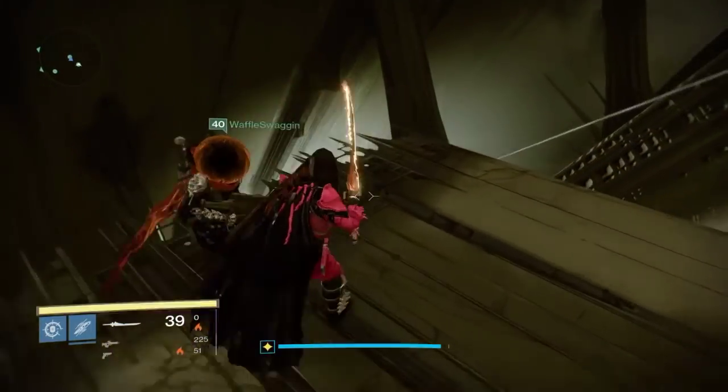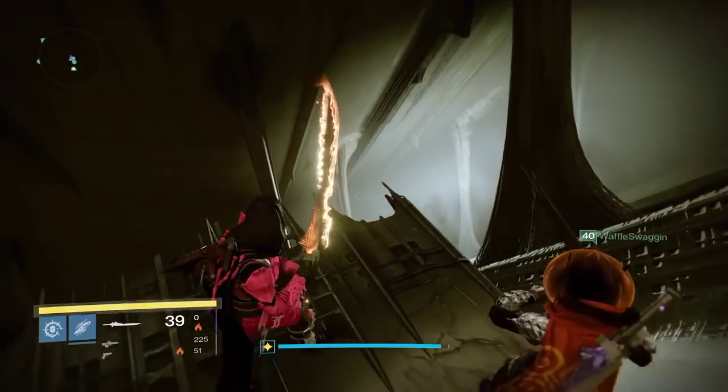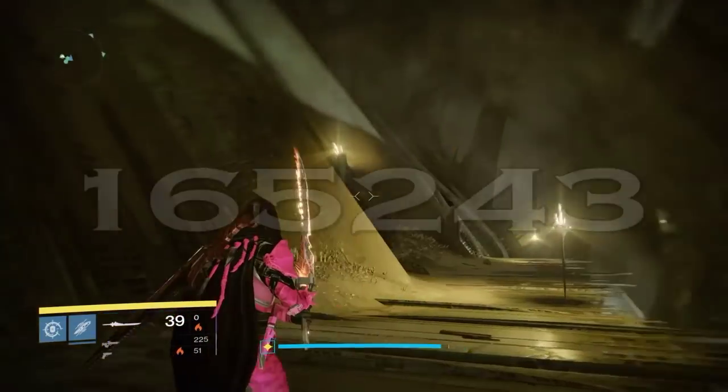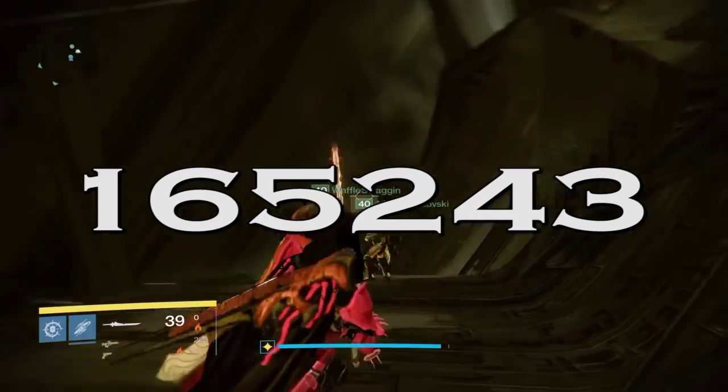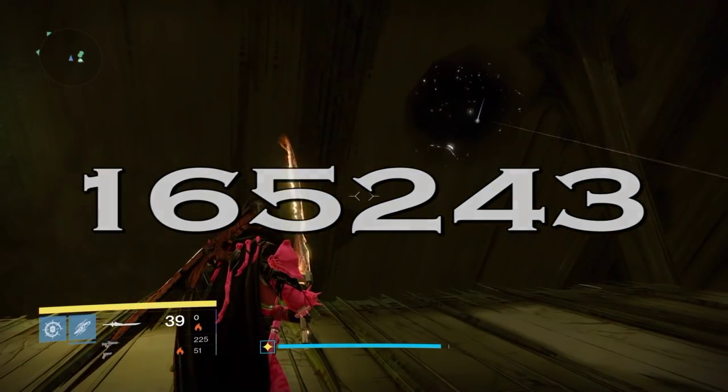Those numbers correspond to the number of spikes that are below your glowing spike: four, one, six, five, two, three. If that one doesn't work, the second code is one, six, five, two, four, three — again, one, six, five, two, four, three.